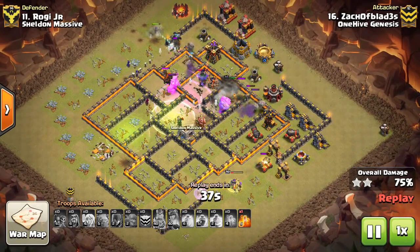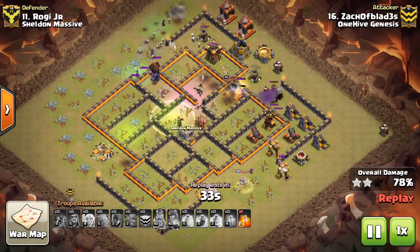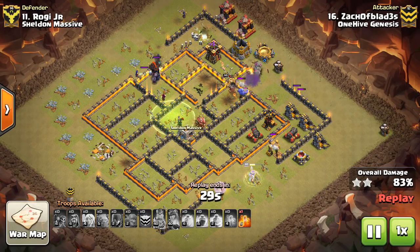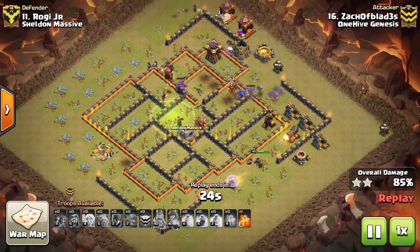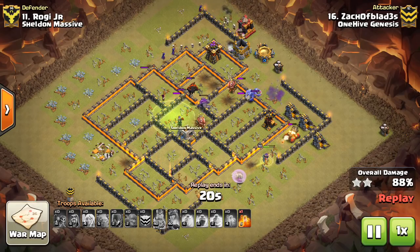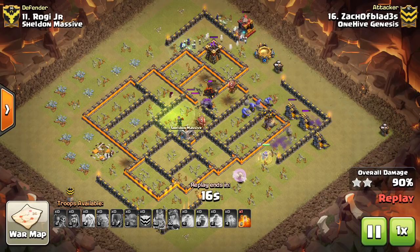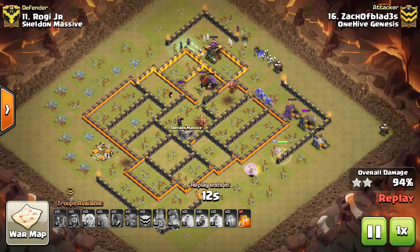He gets to the wall so quickly. You're using all your spells on your force entering the base. Typically, you're going to need two jumps. Sometimes you want to freeze, sometimes not — it just depends. With level two Infernos, it makes it easier not to have to freeze. Two Rages and a Heal is what he used here. You can take out a Heal or swap a Rage for a Freeze if needed. Don't use more than one Freeze, typically.